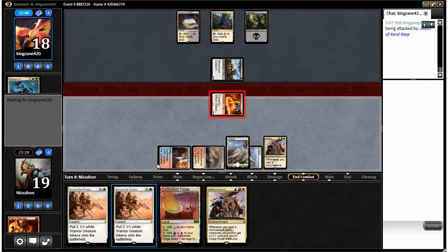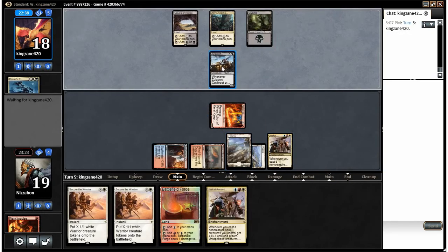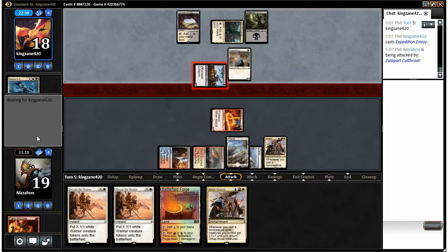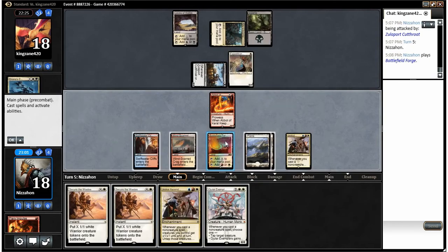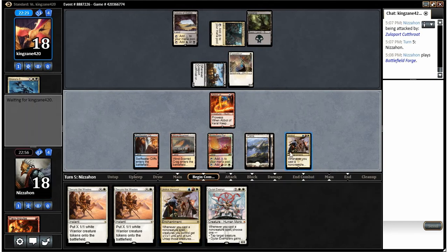The two Secure the Wastes in our hand are just gonna be disgusting on future turns — something our opponent will have to worry about. Expedition Envoy does not concern me a whole lot. He's attacking with his Zillaport Cutthroat; we'll take it again. There's an Exemplars too, but it's pretty clear our line of play is to use Secure the Wastes. We're gonna swing here — if he blocks I'll use Secure the Wastes to pump our guy and untap him; if he doesn't block, I'll let it do two and have Secure the Wastes as our big surprise move.